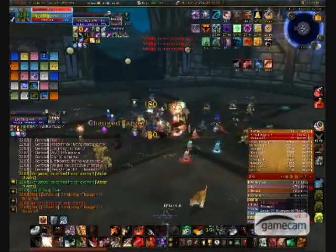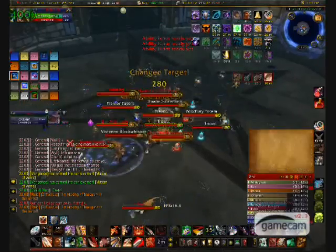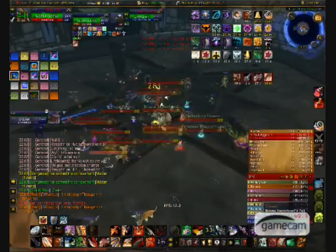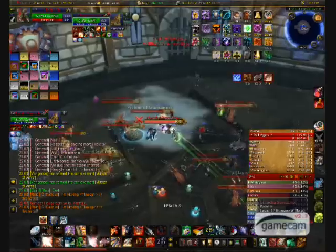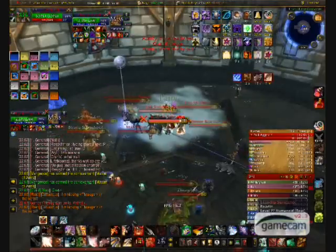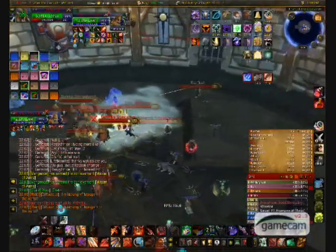Similar to PvP, you want to kill the healers first so no one else obtains heals. The ideal way to do this is to crowd control as many other bosses as you possibly can while having DPS burn down each healer individually. All of these bosses are susceptible to all forms of CC, but like PvP, the duration is reduced to about 10 seconds. So alternating CC is important because of diminishing returns.